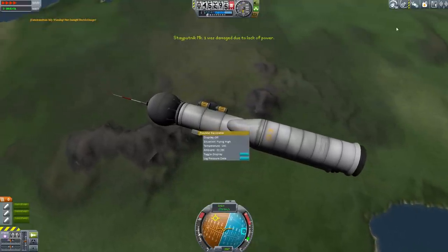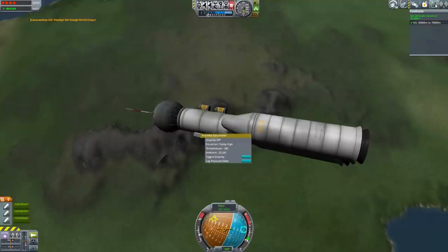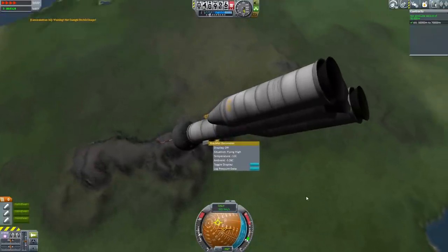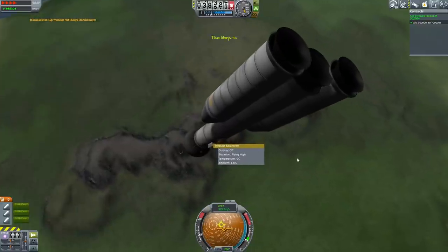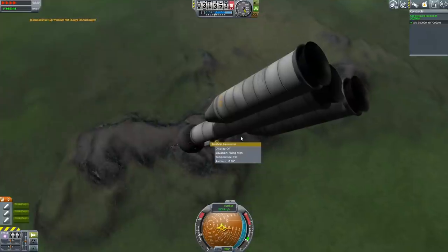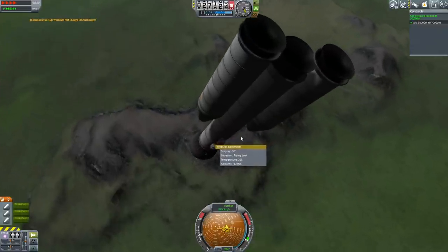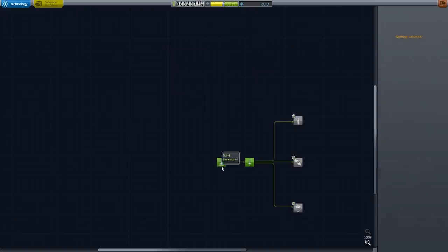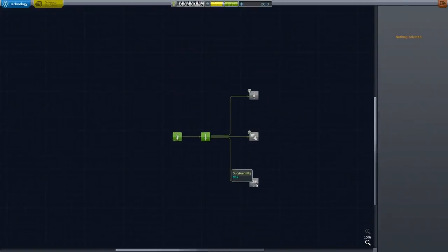We've been damaged due to lack of power. Well, hopefully I got all the science data that I needed. Anyway, we're falling back to the planet now, and of course I can just cut this out and go straight back to the space center through the power of editing. And with 20 more science, we can pick one of the next nodes to unlock.